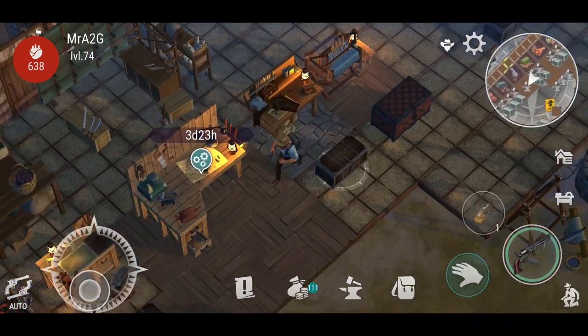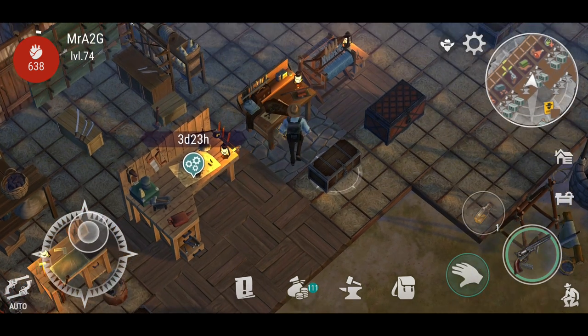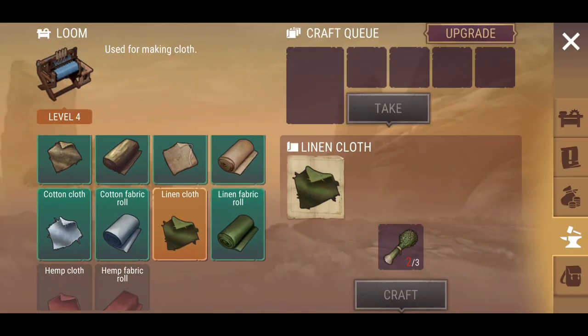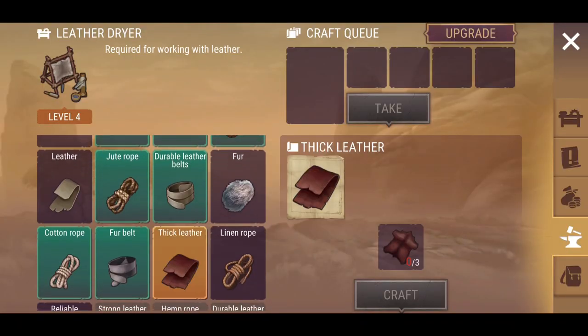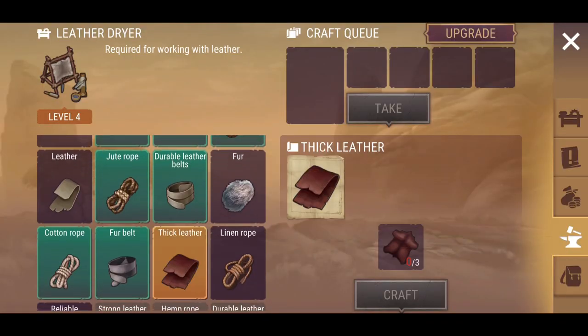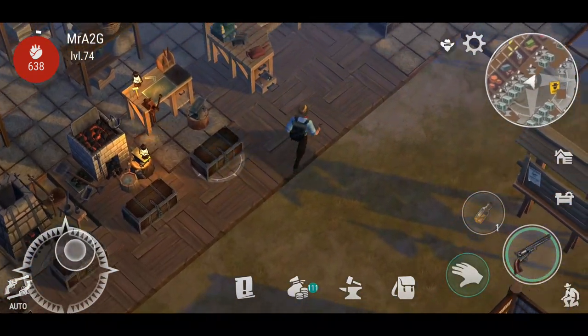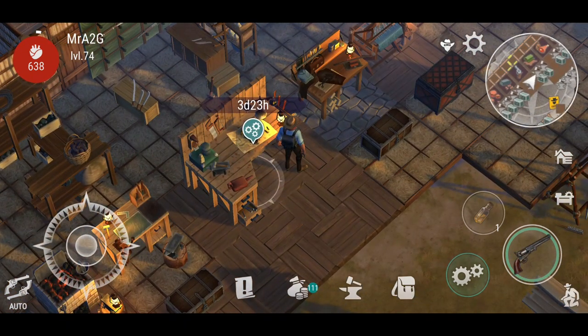The next tier of resources is hopefully coming soon — not too sure when, because the developers have only just updated to ash planks, granite, linen, and fine hide. That's what I wanted to express. But anyway, I've just started on this guy here.